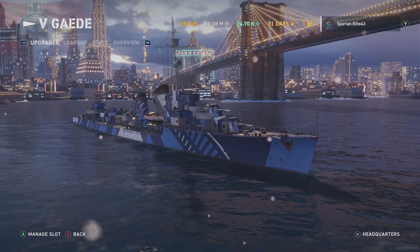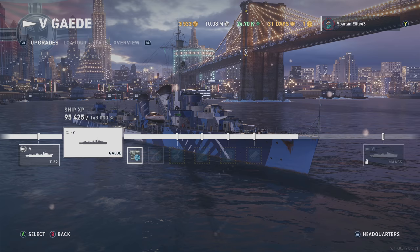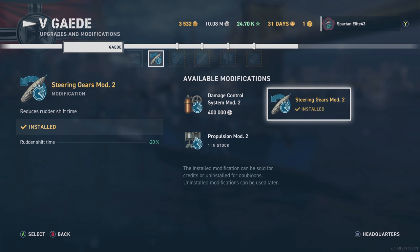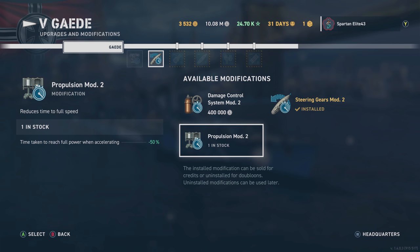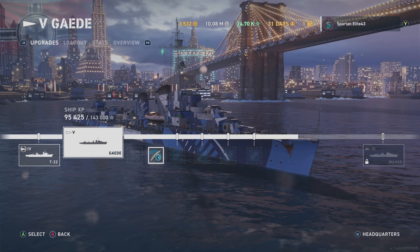We've got all of the mods, and for equipment we've got aiming systems and steering gears rather than propulsion. She's a big girl and she takes a minute to get up to speed, but that's why you have speed boost. Steering gears seems really good for this because you're getting into a lot of gunfights, and it's nice to be able to dodge rounds. So with that being said, let's get on to the gameplay.